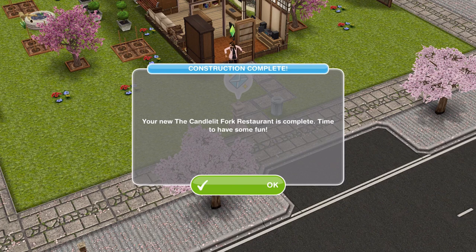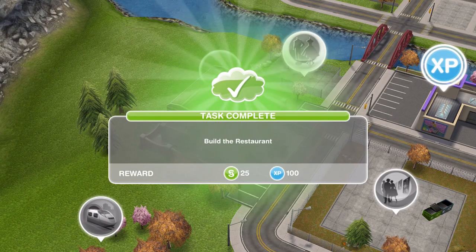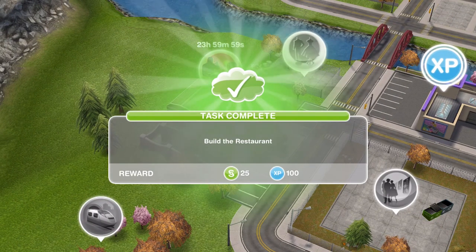When your restaurant is completed, you'll get a pop-up saying Construction Complete. Head out onto the town map, click on the restaurant, and that is task complete to build the restaurant.